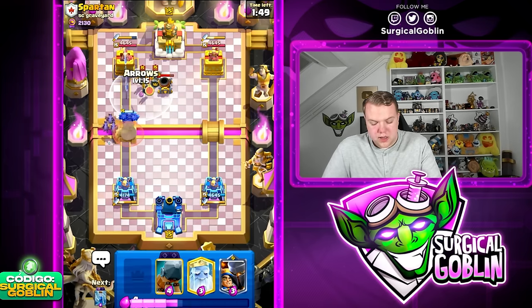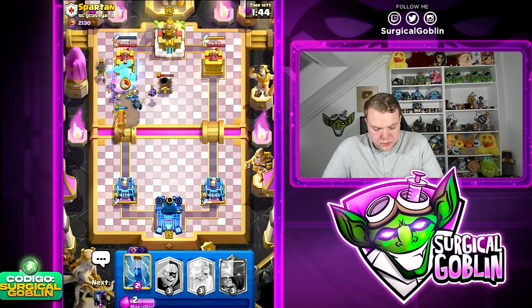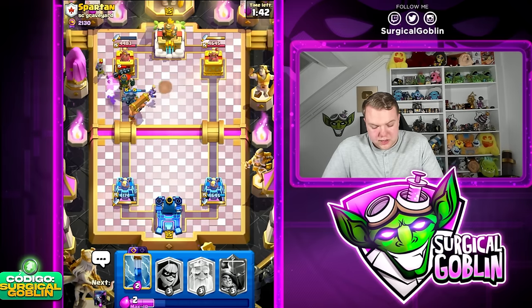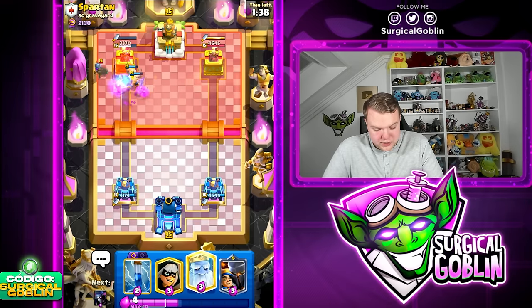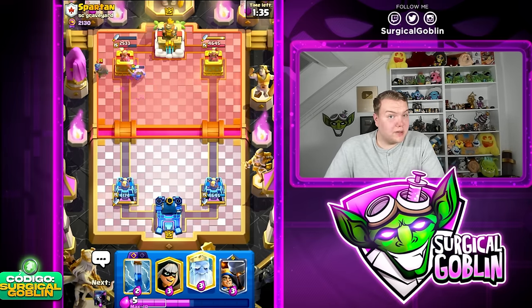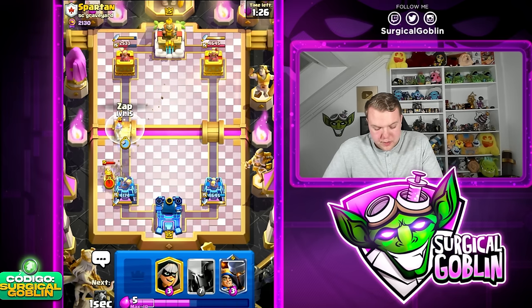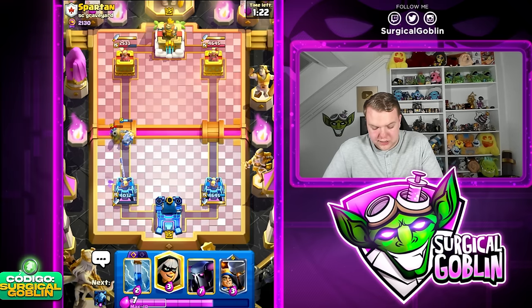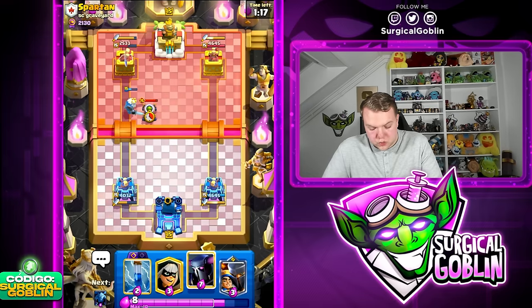Let's go arrows here, then afterwards go with our Bedram. I think the minions might be able to take care of the mortar before it hits, so the Bedram will go straight to the tower. Nice, we got a connection! Barbarians are also locking onto the tower so it's going to be a lot of damage on his left side tower. We need to watch out for the Musketeer, but honestly she's not that scary unless he supports with something.